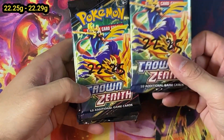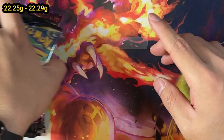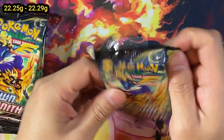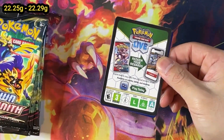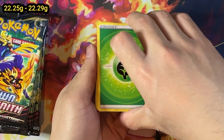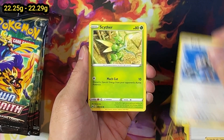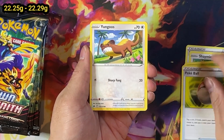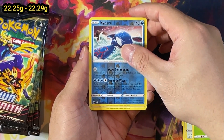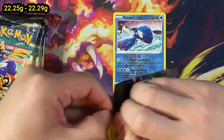Moving up to 22.25 to 22.29 - let's see if it's a little bit different. So far we've opened a lot of duds, but we are on the lighter packs. Is that an expected result? We'll soon find out. We've got a Trubbish, Kyogre, and then nothing here - another reverse holo. I've seen people do a few different videos on this set, but I just didn't think the sample size was big enough. That's why we decided to go large, opening up 50 packs in one go.